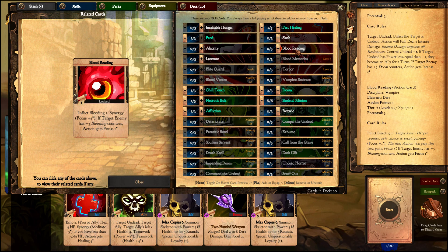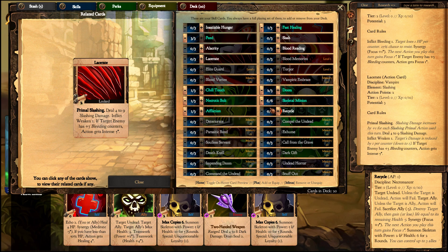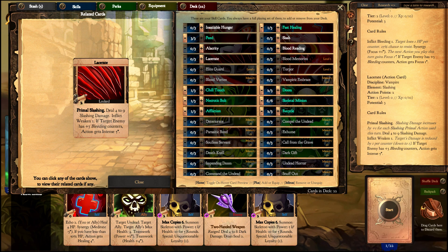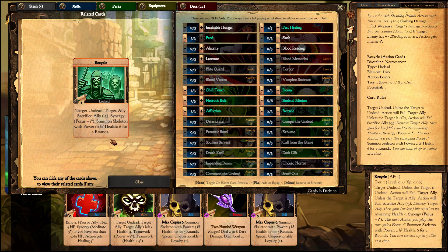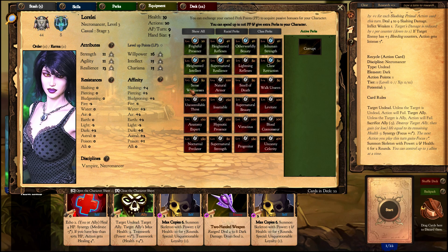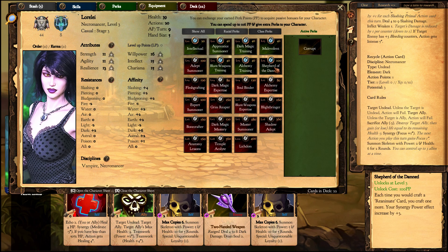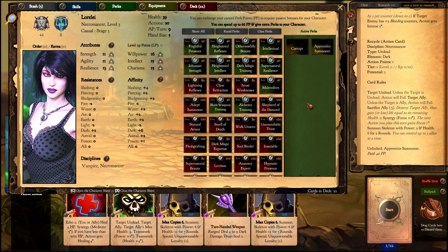Blood Reading is interesting if you're playing a Bleed archetype, and Lacerate too. But since we're working with a summoning-based deck, we'll use Recycle — which can replace an about-to-go ally with a new one. Each time you craft a reanimated card, you craft one more and your synergy power effect increases by 3. I'll take the Apprentice Summoner, which is very good for summoning decks.